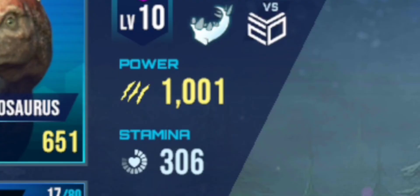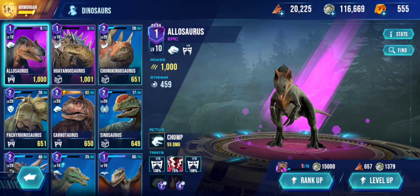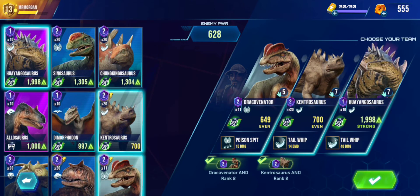There we go — he's got one extra power than Allosaurus, so that's kind of funny. Let's hop into the game now, and hopefully this shouldn't be too difficult. I got an epic, and kind of unfortunate that now we have two Stegosaurus on the team, but you know.